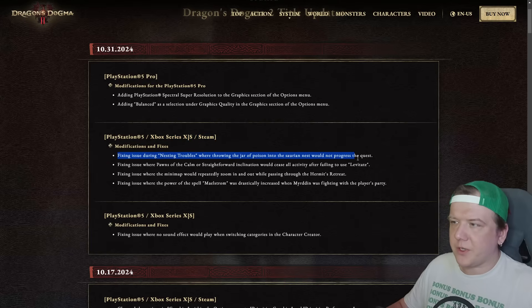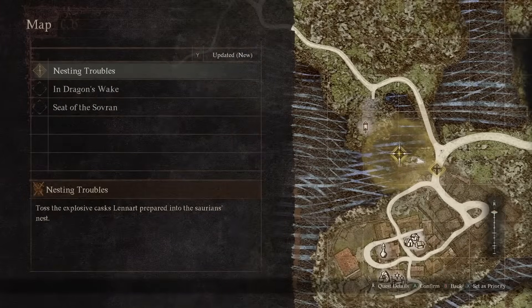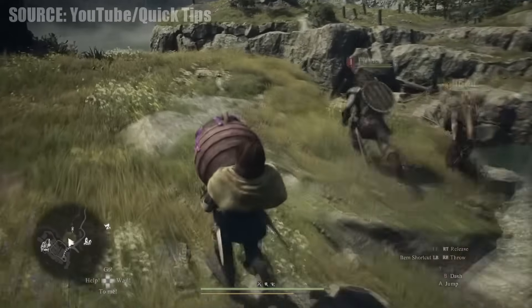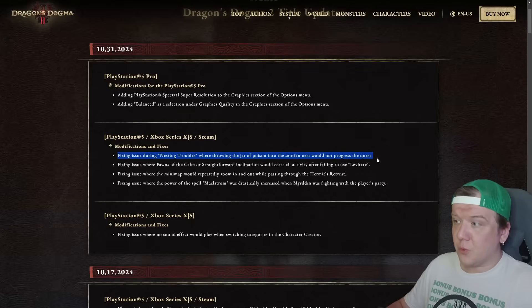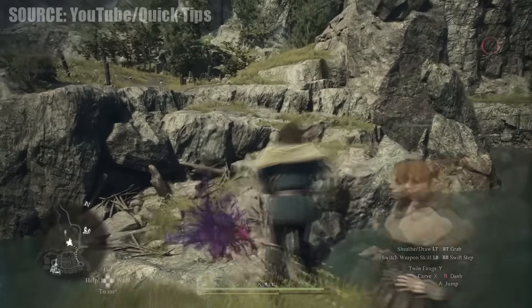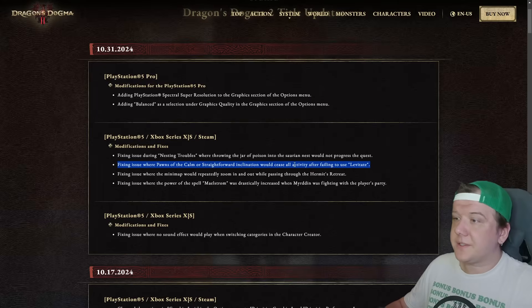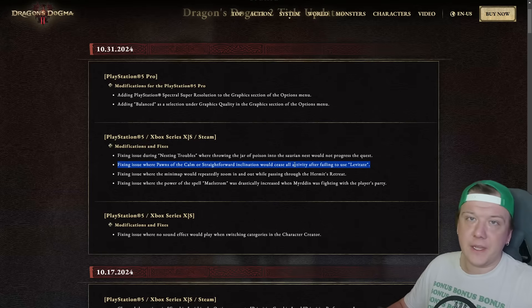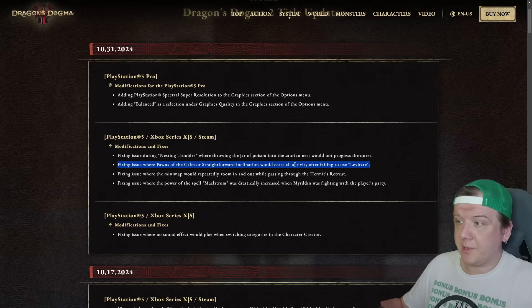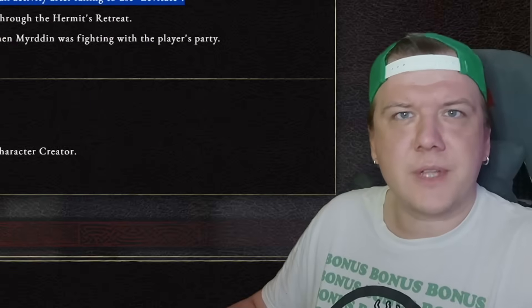The first change addresses an issue with the quest 'Nesting Troubles' — an early quest you get from Lennart in Melv. Apparently, sometimes when throwing the jar of poison into the Saurian's nest, it doesn't progress the quest. I had a similar issue once where throwing the jar was failing the quest no matter how accurate I was. According to the patch notes, it's no longer an issue. Next up, the issue where pawns of the calm and straightforward inclination would seize all activity after failing to use Levitate. I've never seen this personally, but it's now fixed.